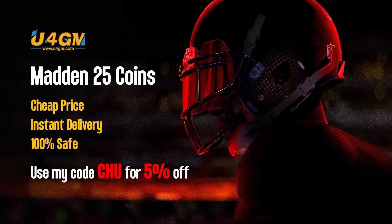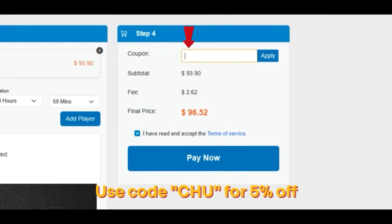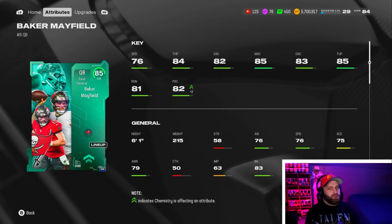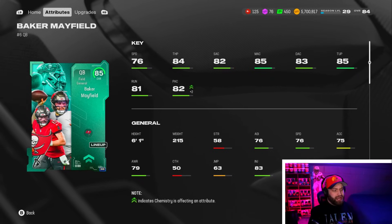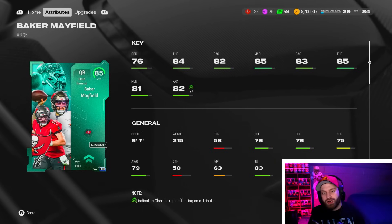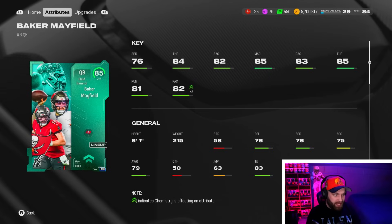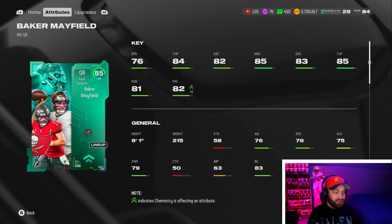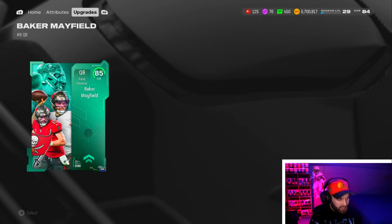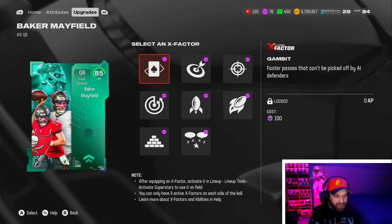If you're looking for cheap fast coins to build that god squad, check out my sponsor U4GM and use code 'chew' for five percent off your order. So Baker Mayfield - 76 speed - isn't the fastest in the world, but it's not that far behind the top quarterback Josh Allen at 80. You'll feel it a little bit, but at least you have some scramble ability, unlike Tom Brady or Aaron Rodgers. He does come with 84 throw power, which isn't bad. His accuracies are all great across the board, 85 throwing under pressure, which you love to see - especially with double-A gap being the most meta blitz in the game.